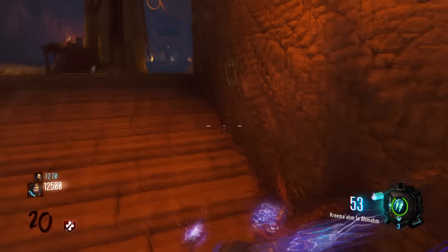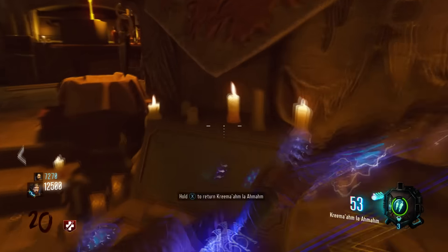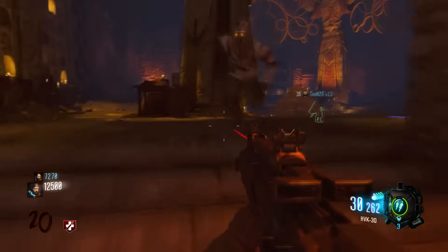Hello everybody, it's Obesity and Lag here bringing you a bow duplication glitch. It's very simple — as you guys can see, I just put the bow in the pedestal. Make sure that your buddy that you want to duplicate it to has Arm's Grace.